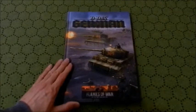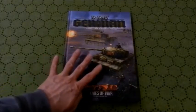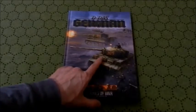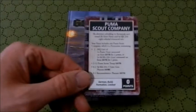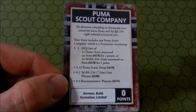This is probably in response to the Bagration German book coming out, but I actually have the D-Day German book for Flames of War. It has four forces worth playing, and it has a stat card for the Puma Company — a card that allows you to actually play the Scout Company.